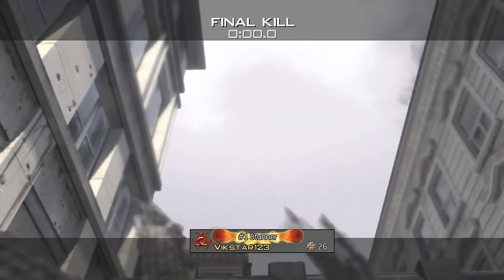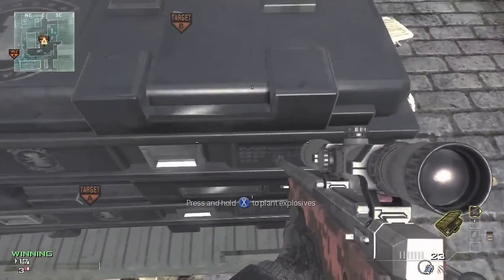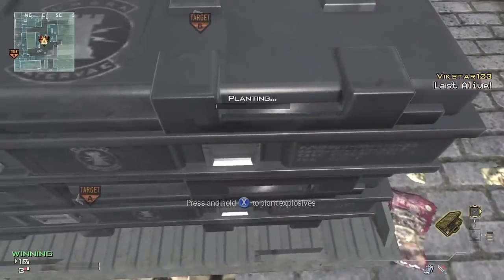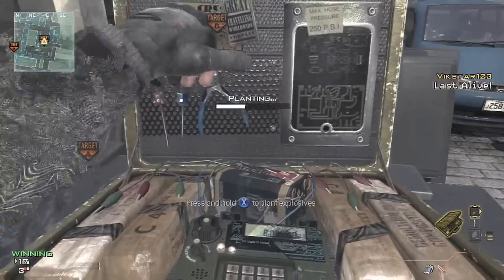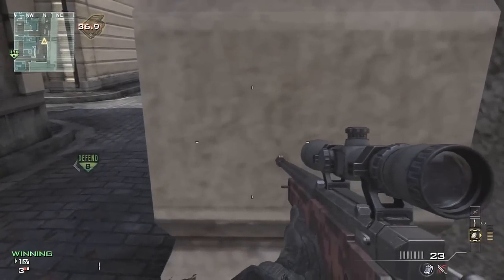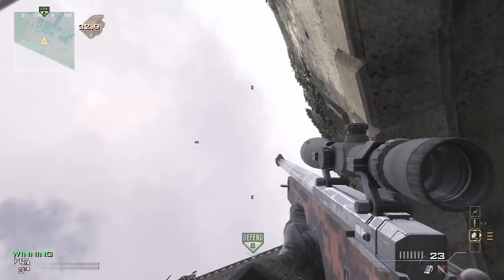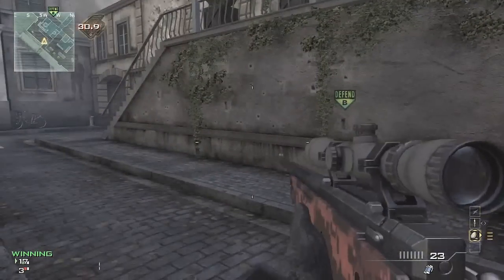The other spot for the B bomb site is planted on the other side of the bomb site. Plant the bomb, then head off around here and line up with this wall under the bridge. Get it lined up, look directly above the B bomb site, throw the throwing knife, and you're going to get another really nice final kill cam.